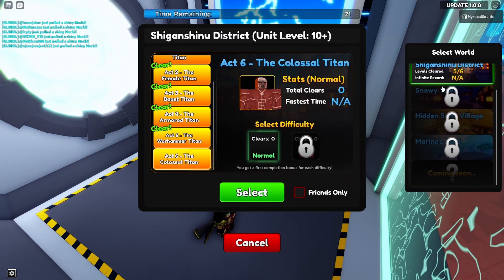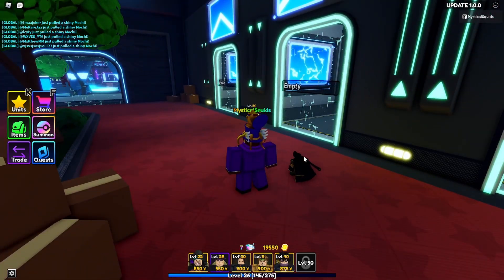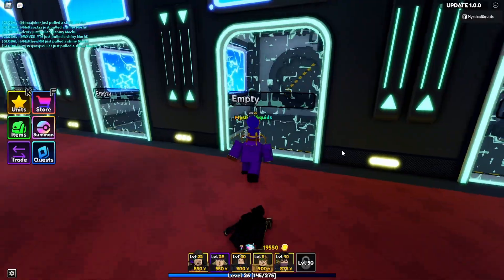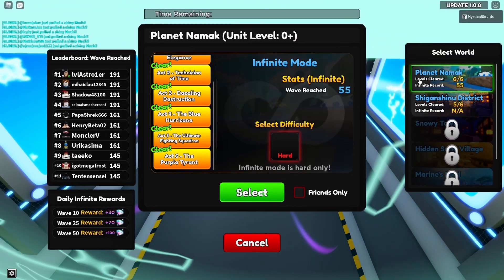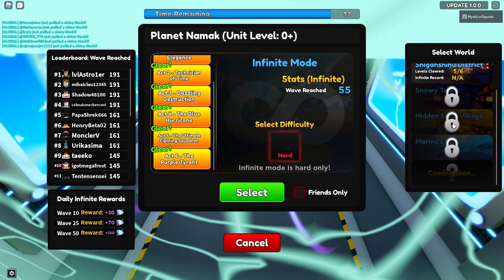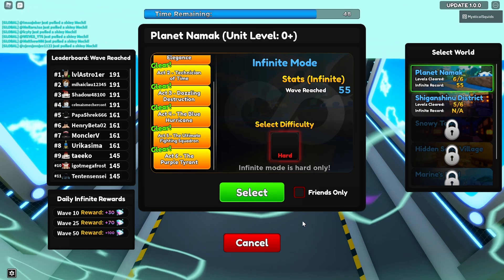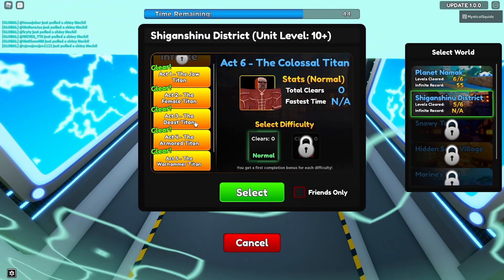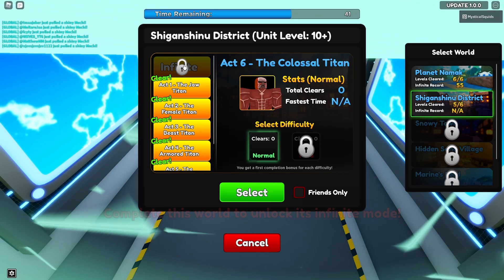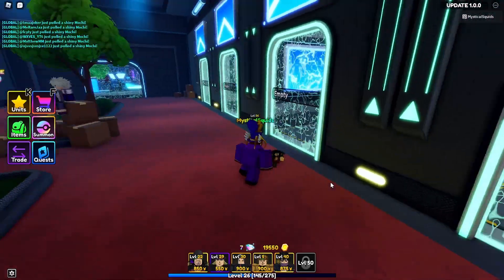The goal now is to actually clear out all of these worlds. Also guys, let me know in the comments — this is a question I've been wanting to ask — when it comes to infinite mode, do you get more gems the higher you go? Like if I were to do an infinite mode in the Hidden Sand Village, do I get more gems than the Plant Mech? Let me know in the comments. I figure you do but I'm not exactly sure since I can't unlock that infinite mode yet to check.